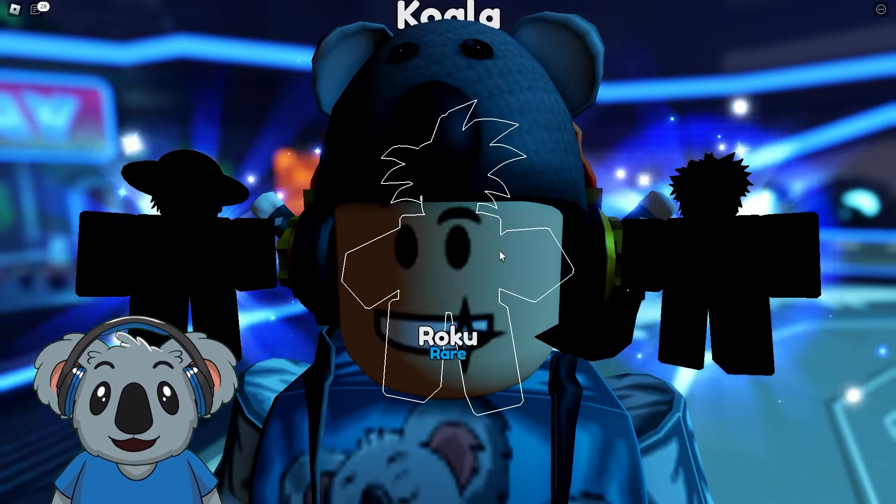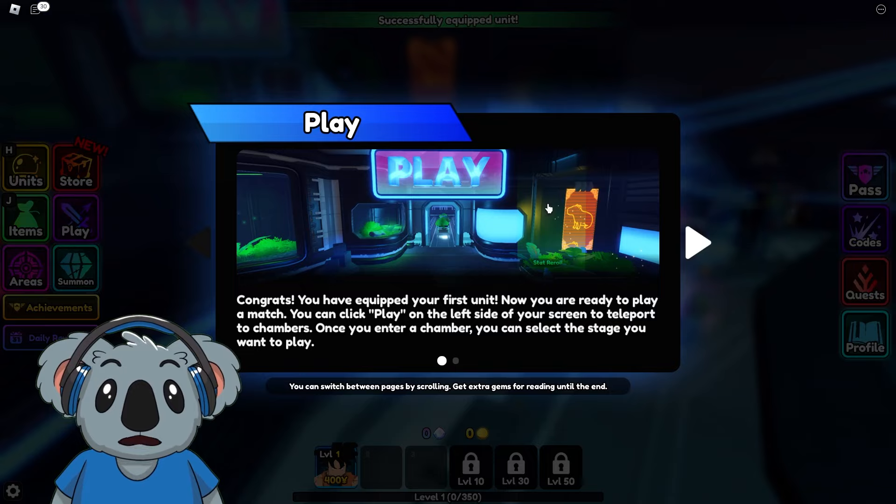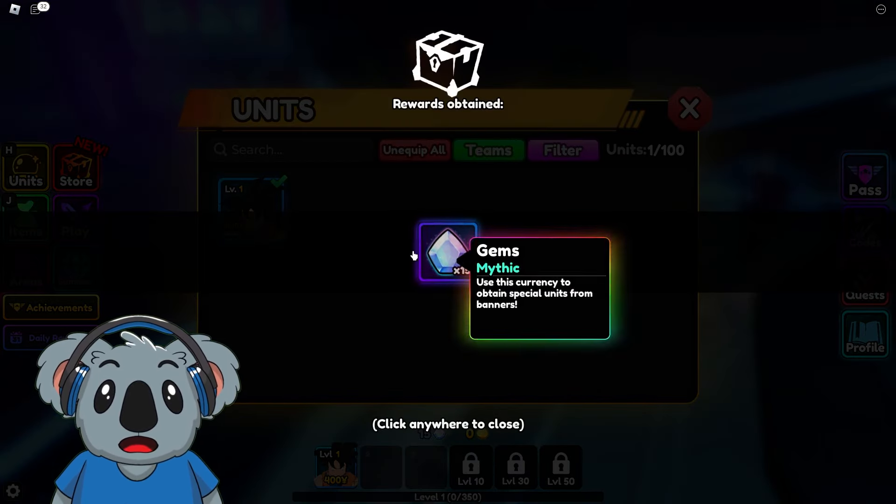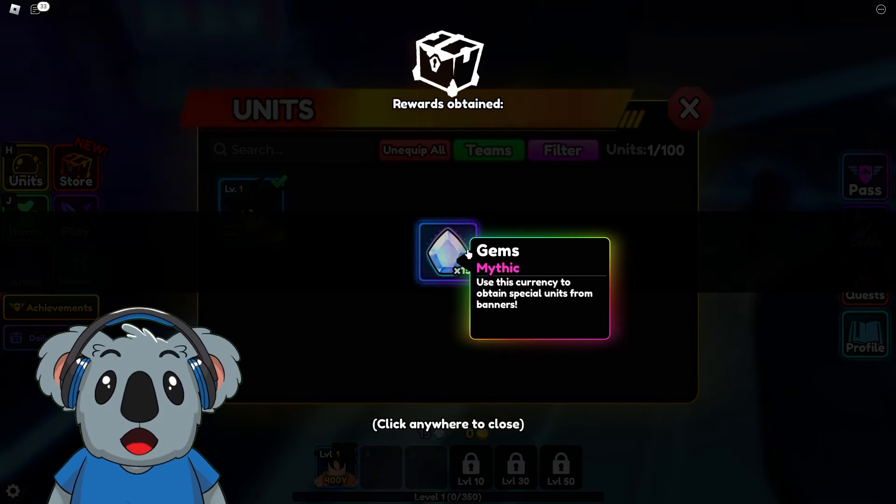Takedown zero — you're supposed to be better, Goku. Okay, let's go and equip him already. Congrats, you have equipped your first unit. The tutorial is crazy and we just got 15 gems. Obtain special units from banners — that's actually pretty cool. We're finally here at Anime Vanguards after a long time trying to play this game.